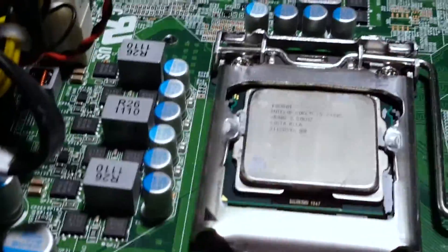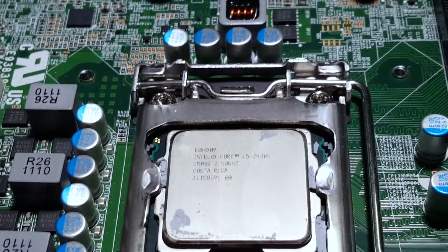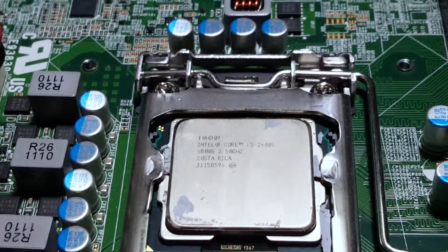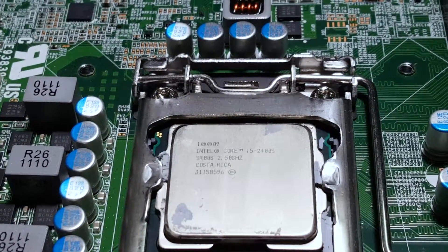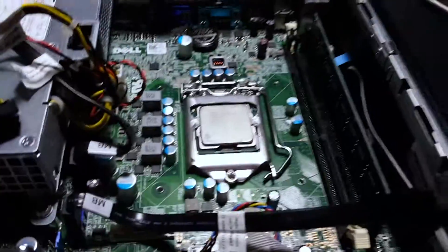I was amazed by this because — there we go — i5-2400S. So this has a Core i5-2400S, which is a 2.5 GHz CPU that can turbo up to around 3 GHz, and it is a quad core. So this should run a Linux server of Crazy Craft or what have you fairly well, I would think.